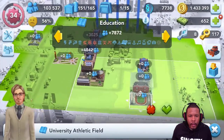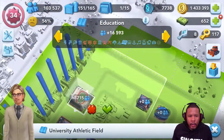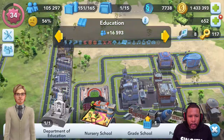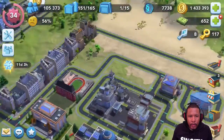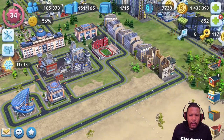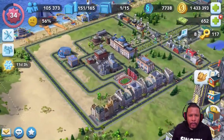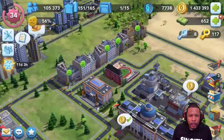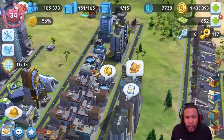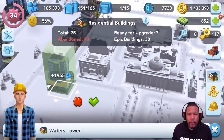Where can I move the athletic field? I kind of wanted that area for the beach. Maybe I can put it over here. That doesn't look bad — you still have the road structure pretty much the same, and it actually frees up enough room to move more buildings in here and see where we can get the population at.